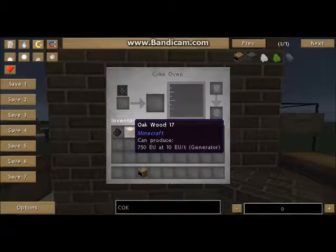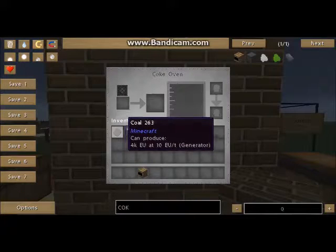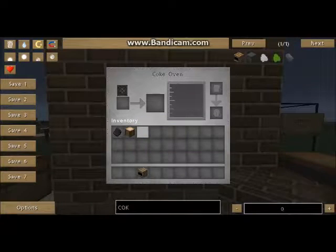Next, just to let you know, it takes 1 minute 30 seconds for the coal to turn into coal coke, and for the wood it takes 1 minute 28 seconds to turn into charcoal.